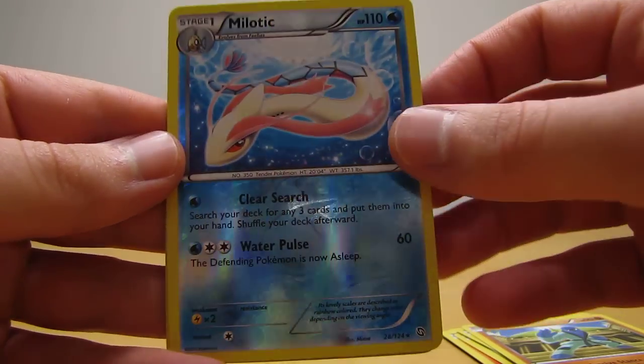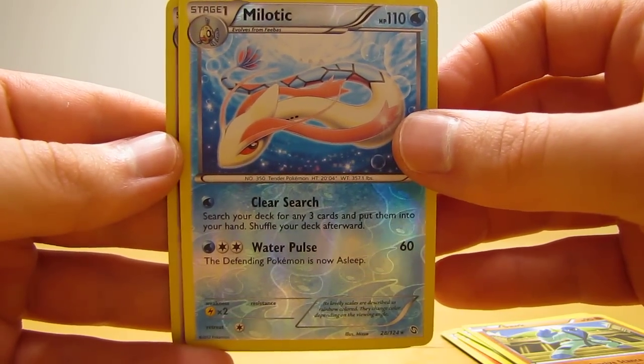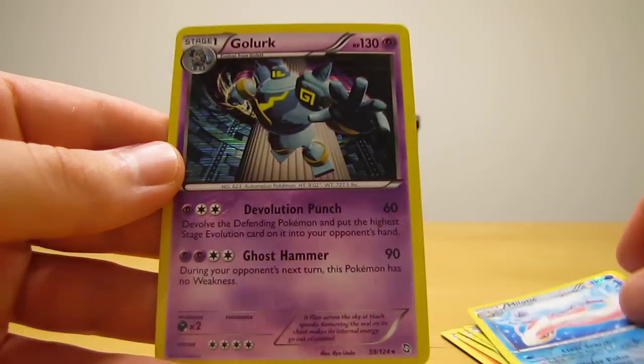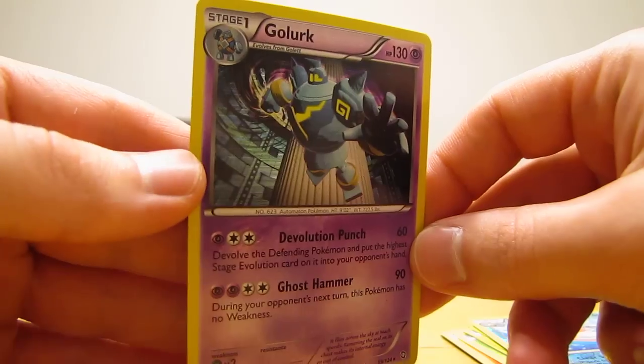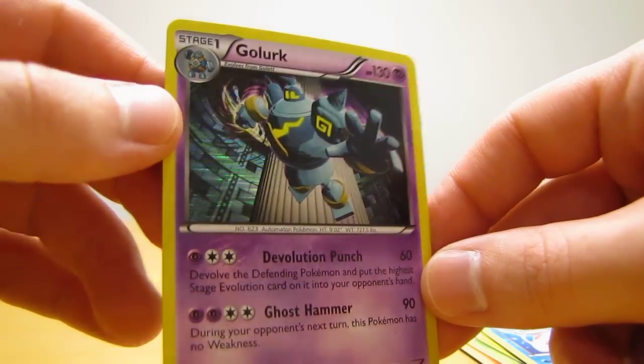Milotic — there's a rare reverse hollow, very nice. And the actual rare in the pack is, there's a holographic art Golurk. I don't know if you can really see the holographic pattern on it — there you go, a little bit. You can see the horizontal lines. So pretty good pulls there.